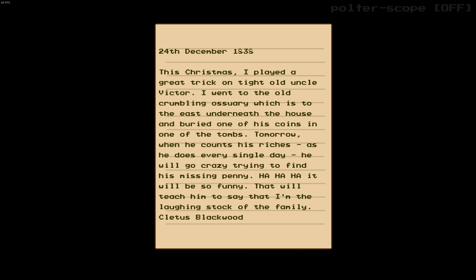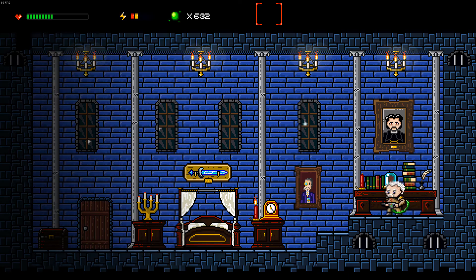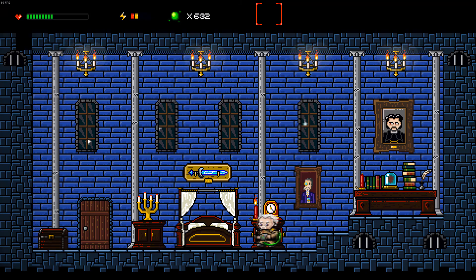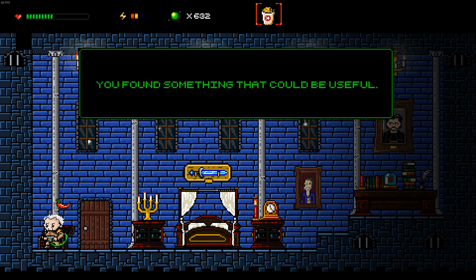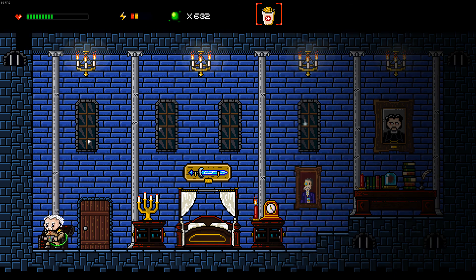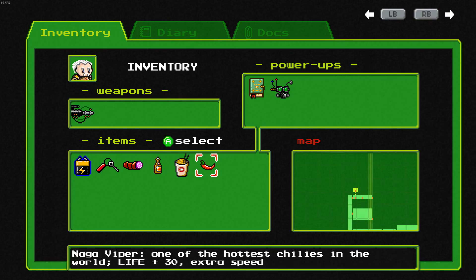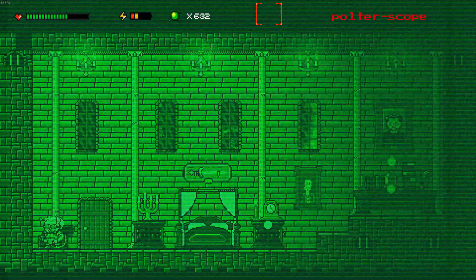Cletus Blackwood. A desk with many personal items — alright, Cletus. Let's eat that.